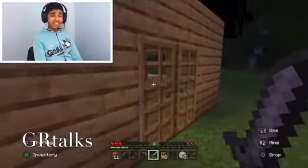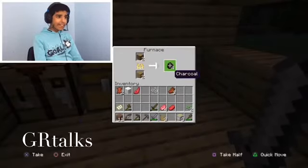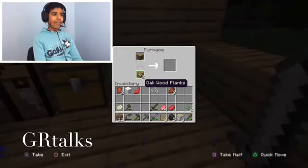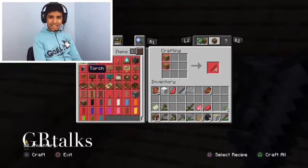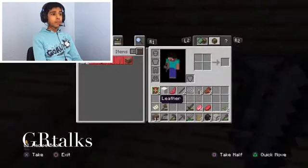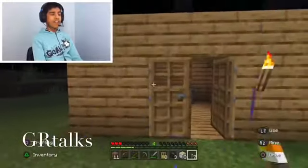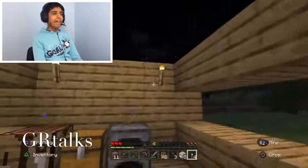I'm going to wait for this to smelt. Once it's done, this is what you get — charcoal! Now, grab that charcoal and make some sticks. With charcoal and sticks you can make torches, which are a really good light source. Torches also prevent mob spawning if you have enough of them. Place a few in your house for light, and you can use them to find your way back if you're lost.